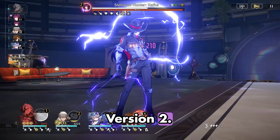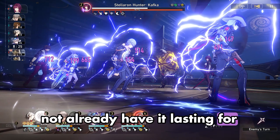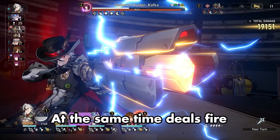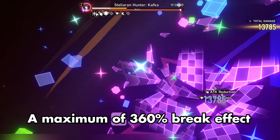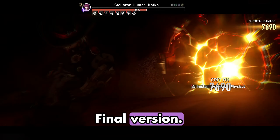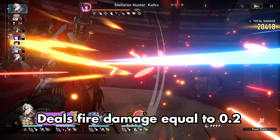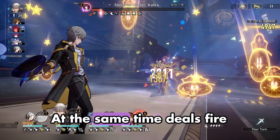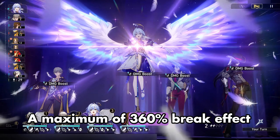Firefly's enhanced skill, Death Star Overload, version 2: restores HP by 35% of Firefly's maximum HP, applies fire weakness to a single enemy if the target does not already have it, lasting for 2 turns. Deals fire damage equal to 0.5 times break effect plus 400% of Sam's attack to the target enemy, and 0.25 times break effect plus 200% of Sam's attack to adjacent enemies. A maximum of 360% break effect is calculated. Final version: restores HP by 25% of this unit's maximum HP, applies fire weakness to a single enemy, lasting for 2 turns. Deals fire damage equal to 0.2 times break effect plus 200% of Sam's attack to the target enemy, and 0.1 times break effect plus 100% of Sam's attack to adjacent enemies. A maximum of 360% break effect is calculated.